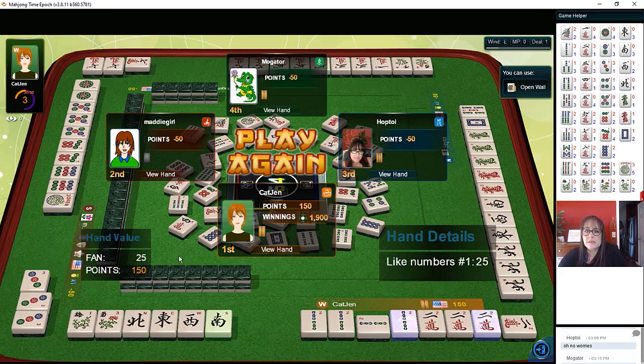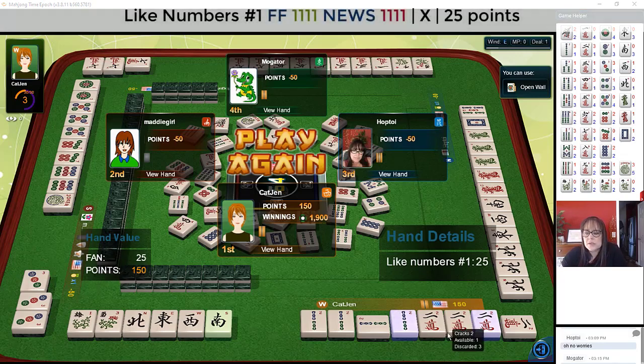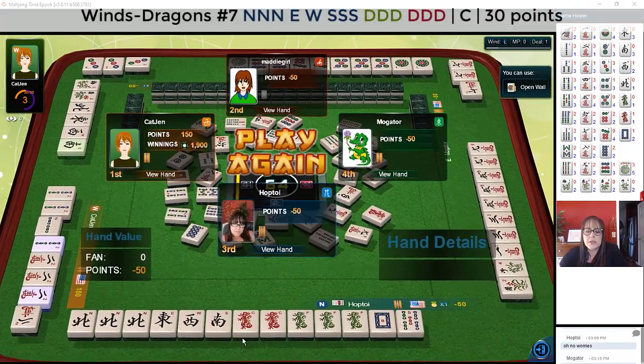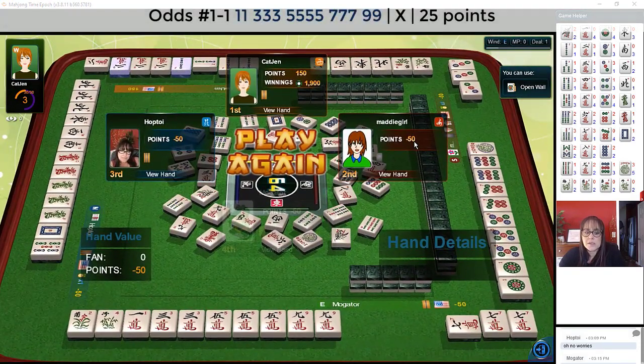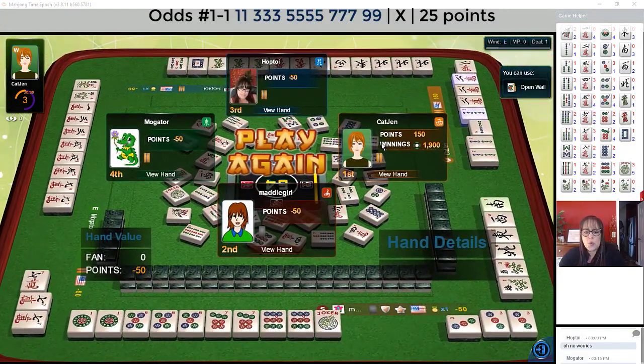Reading hands — it's a great skill to build. Here we have news with twos, like numbers. That's a very popular hand and it's very easy to build if wins are going around in the first Charleston. And here we were building concealed news. Here we have odds — they had risky discards, flowers — and then one, three, five, seven, nine. Ready to win on a seven or a five. That was a really close game.